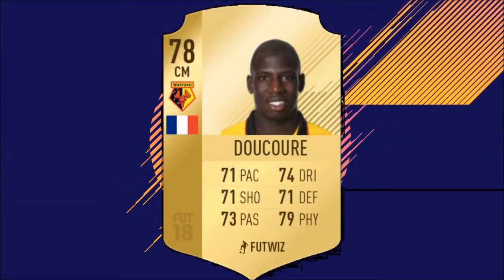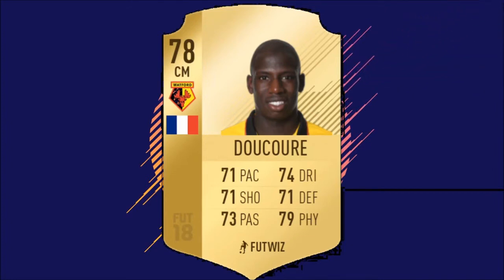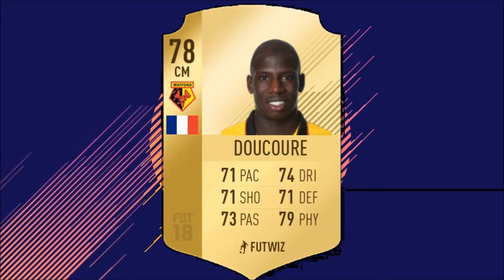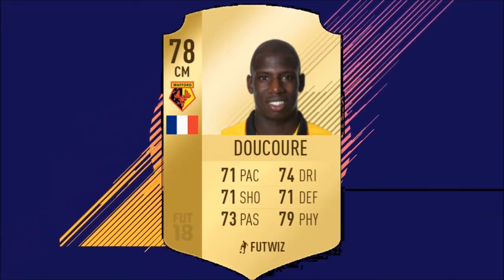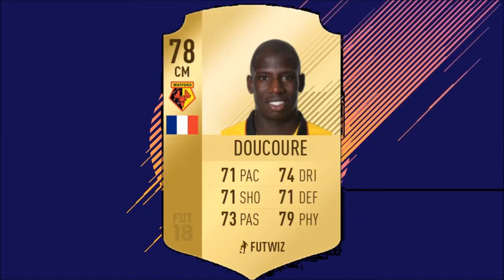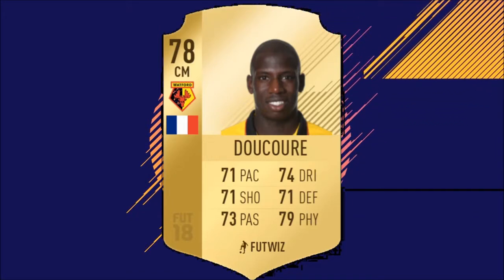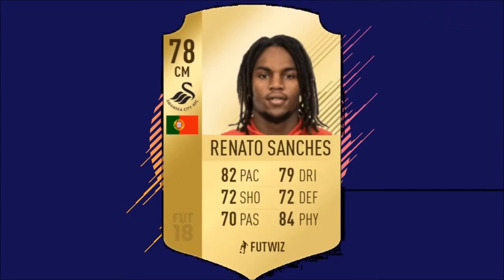The second centre-mid is Ducori. I love this guy for cheap teams in FIFA 17 — absolutely brilliant. Every single stat above 70. Even when I couldn't afford Pogba in the more expensive teams, I used this guy for the chemistry and I didn't sub him off in the end because he was that good. Really solid card, good work rates, and I'm excited to see how good he is again in FIFA 18.